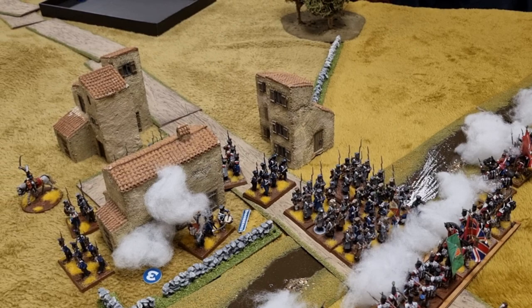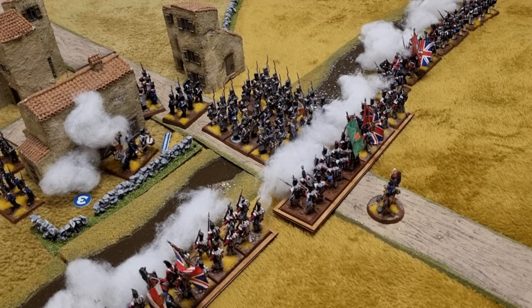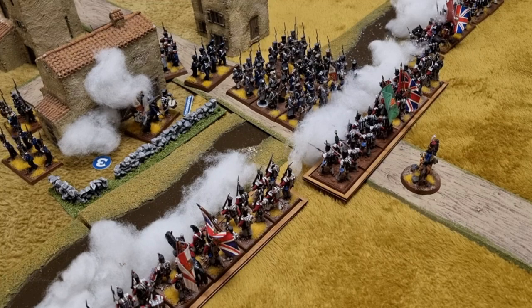General Don — the absolute mad lad — orders his reserve battalion to storm across the bridge into the Green Howards. We've only done the movement phase so far, not the closing fire or the melee, but this man is clearly channeling General Vandamme. He's charging over the bridge — this is going to be a climactic moment. I cannot wait for this combat phase!